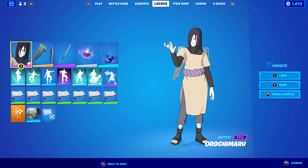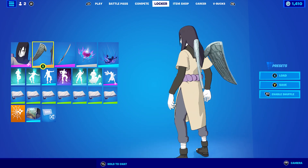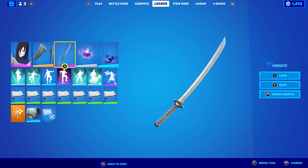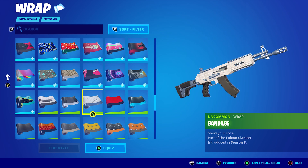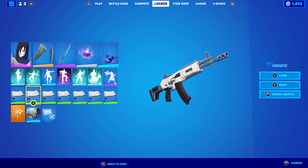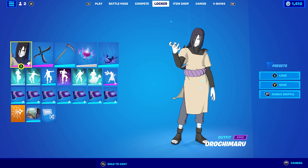For the fourth combo I'm using the Love Wings back bling - I haven't used them in quite a few combos. The pickaxe is Michelle's Katana; the white goes very nicely. The wrap I'm using is the Bandage wrap, which is white. I'm pretty sure this is an item shop one - I remember buying a lot of weapon wraps from the item shop. I found it looked pretty cool.